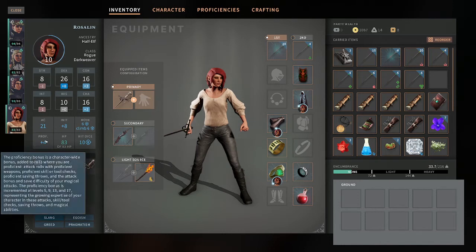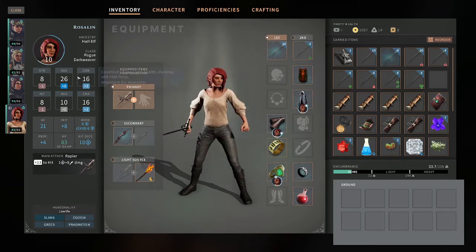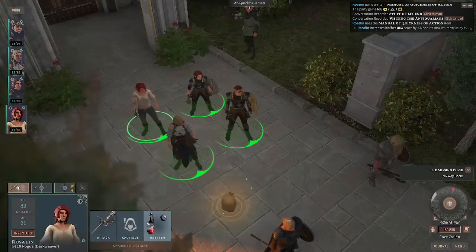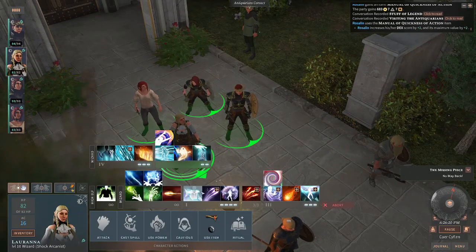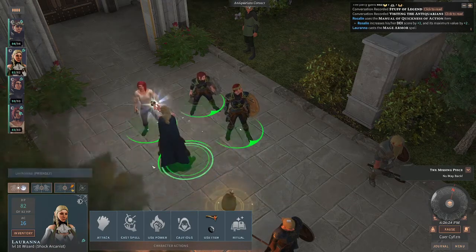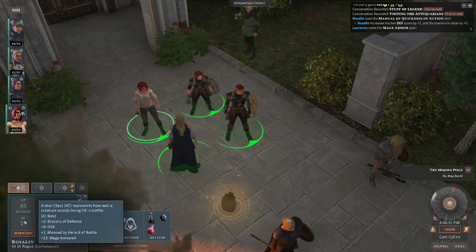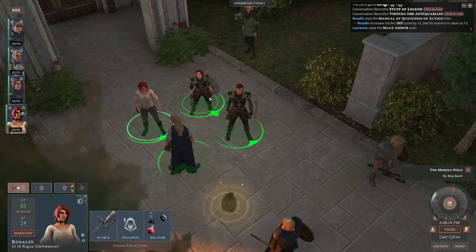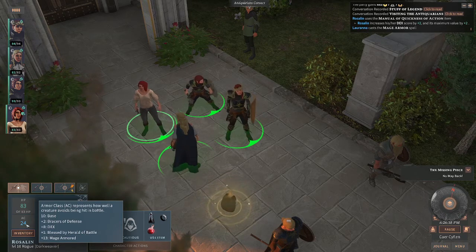She's got bracers of defense. Bracers of defense is when you're not wearing armor or a shield, you get plus 2 AC. So just adding to this strategy for her to get high AC without any armor. And then we can go ahead and cast a spell of mage armor on top of that. Now you have characters running around without any armor and having ACs up around 24. She also gets one because she's standing next to the cleric of battle. But that's pretty crazy for a rogue with no armor on — 24 AC.